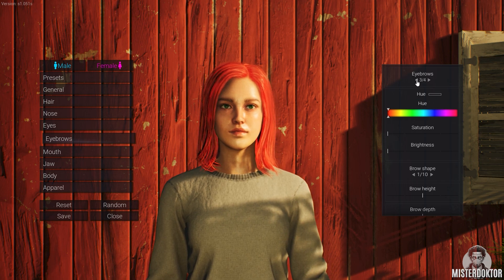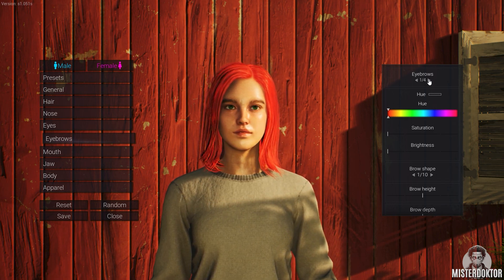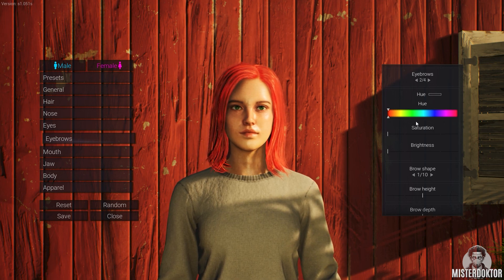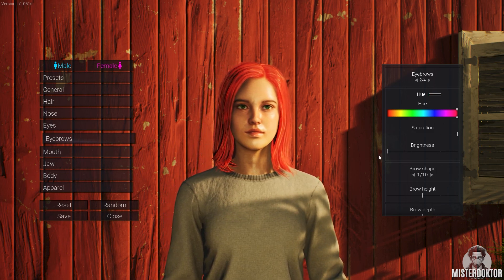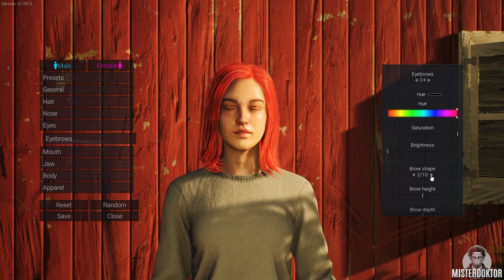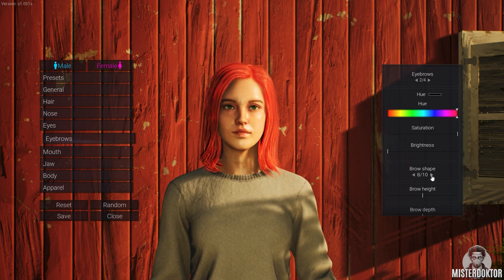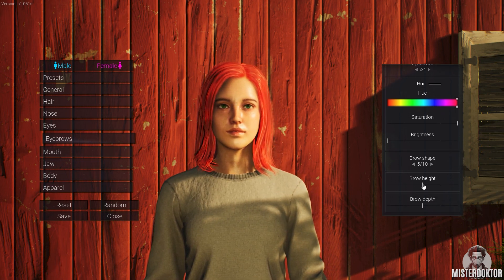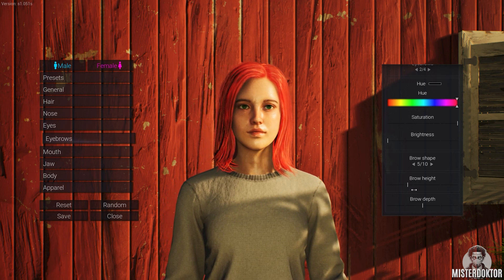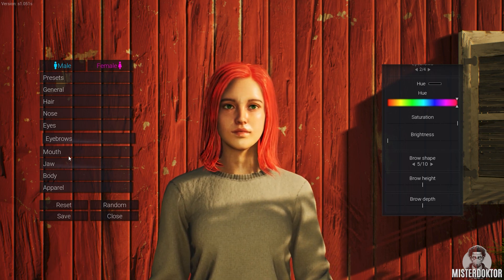Eyebrows — I like number two. Number two, still number two, it is number two. Let's go with kinda red. Brow shape — surprised, normal, a bit surprised. Number five is funny because she looks kinda sad. The height, the depth — I can't turn the character so the depth is really hard to judge.